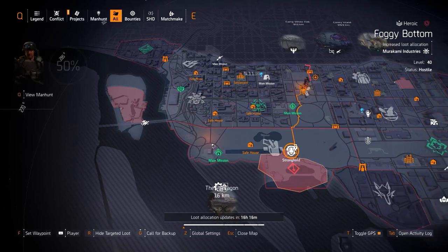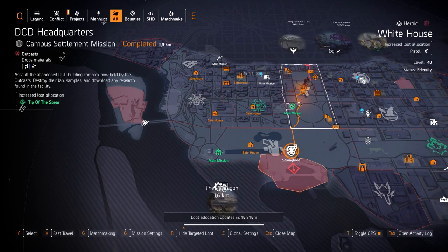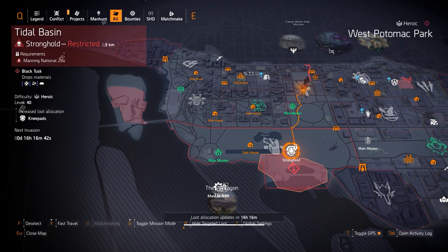We got Strikers at Potomac Event Center — I never recommend Strikers, I'd recommend Hunter's Fury over that any day. Then we got Tip of the Spear — it's pretty good, I think it's based around specializations, I've used it in raids before but that's about it.